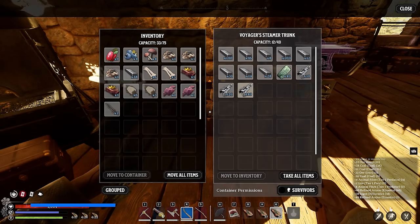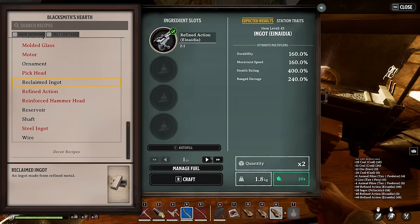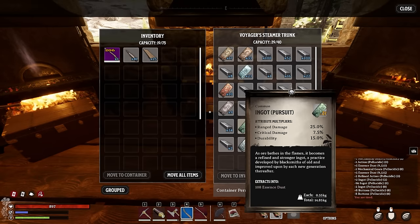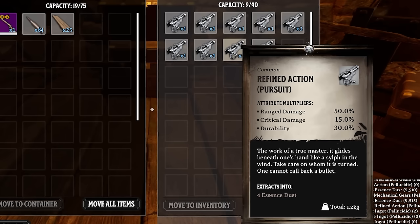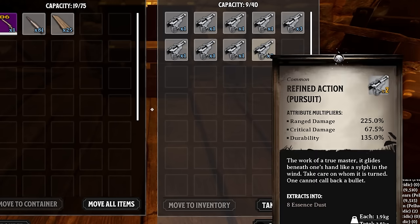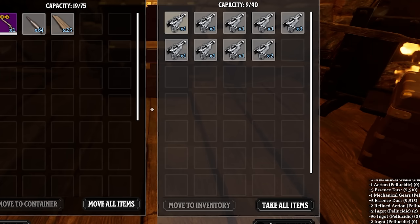We can make our ingots even more powerful by constantly crafting new refined actions, then turning them back into reclaimed ingots — go back to the action, mechanical gear, refined action — rinse and repeat the process until you get hands on such powerful ingots that allow you to craft OP weapons and gear. The regular Pursuit ingots start at 25% range damage. Add a 25% action and 25% mechanical gears and the result is 50%, then 100%, then 200%, capping at 225%. The Aedanias cap even higher at 270% — starting from 30%, converting to 60, then 120, then 240, with an absolute maximum of 270%.